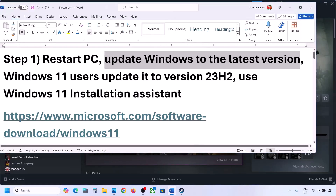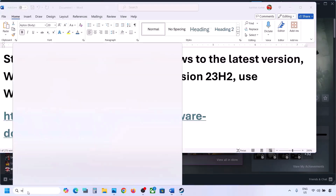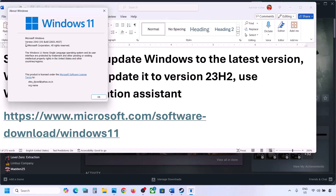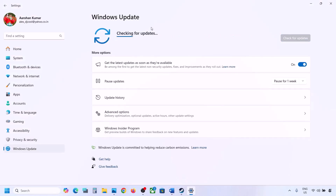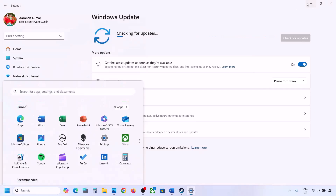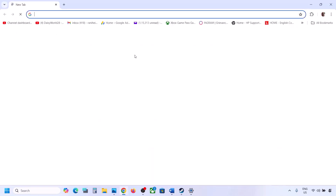Now the next step is to update Windows to the latest version. This is very important, do not ignore this. You can check which version you have — type in 'winver' in the Windows search box and then click on winver. The latest is version 23H2, so make sure that your Windows 11 is up-to-date. Go to Windows Update or Update & Security and then click on Check for Updates. Once all the updates are installed, restart your computer and then check.